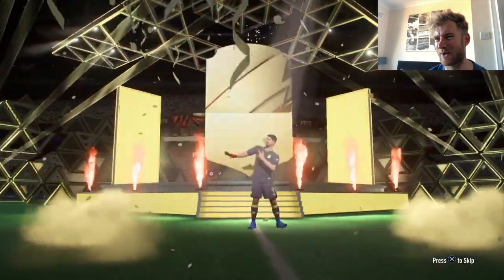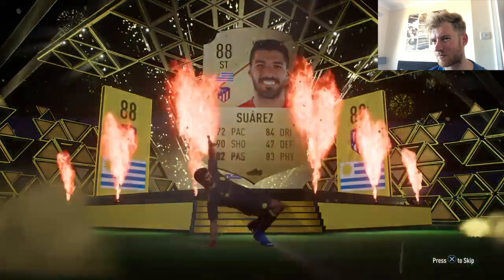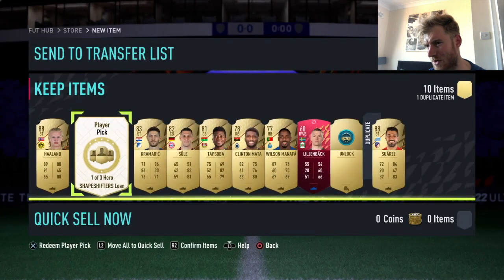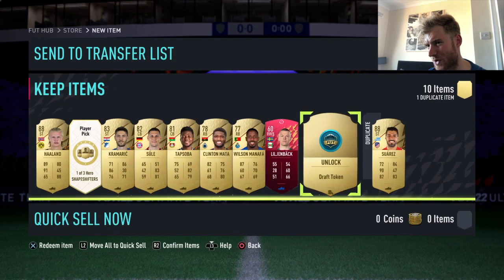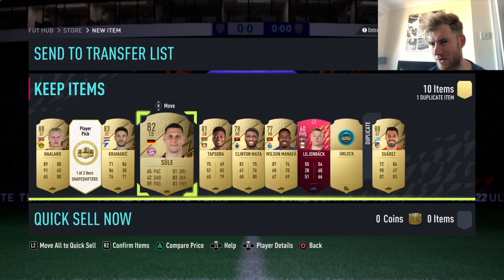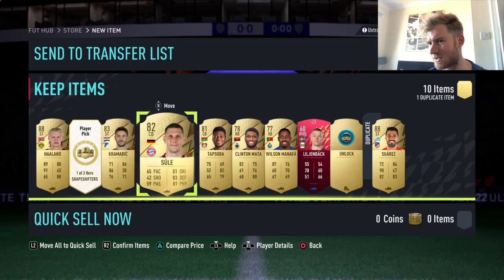Unbelievable, 100k gone just like that. We're gonna get a walkout — of course, Suarez. Let's see what else is behind Suarez: Haaland draft token and the Swaps token, of course, Kramerich 83, Sule 82.